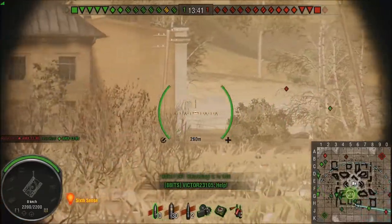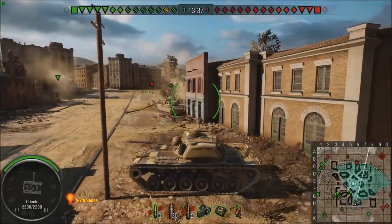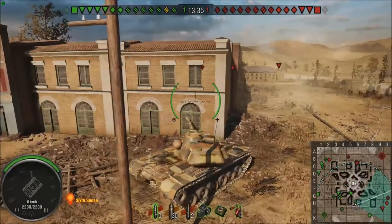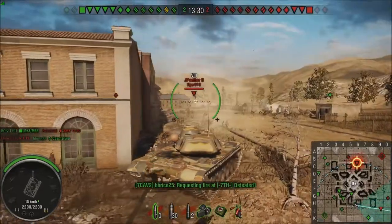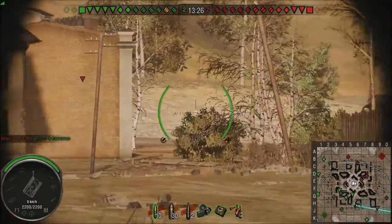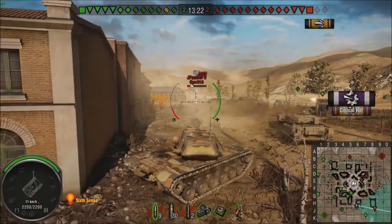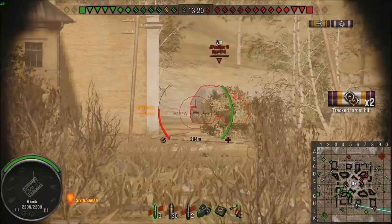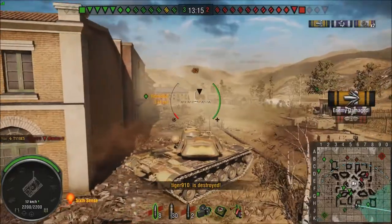Right off the bat, we've got a 1390 hiding at the back of the hill, and we've got a Chieftain headed that direction as well. So I'm just biding my time. We've got a Jagd Panther 2 who's about to overextend himself, and we're going to make him pay. He just dove off - is he going to pull out in front of us? Yes, he is. There we go, 417 right off the bat.